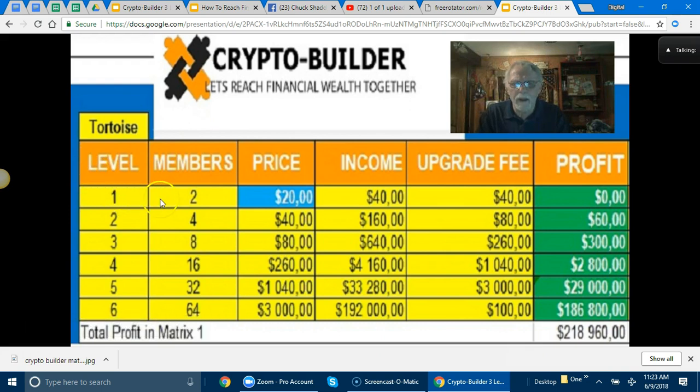First off, you start out with level one. You get two members in level one — they give you a donation of twenty dollars worth of bitcoin, for a total of forty dollars worth of bitcoin. That forty dollars worth of bitcoin is going to move you into level two. Level two you need four people, so your two are going to get their two, who get their two. Once they fulfill those and are paid that amount, you will be moving through to level three. You can see how it happens over and over — the upgrade fee is taken out.